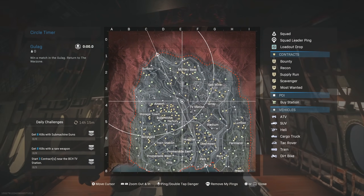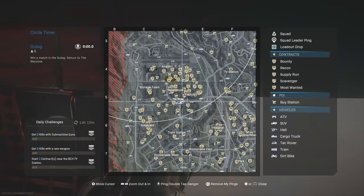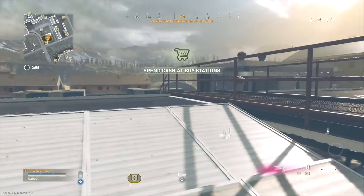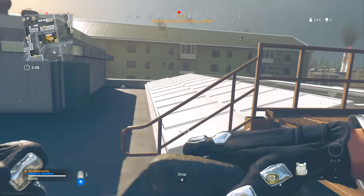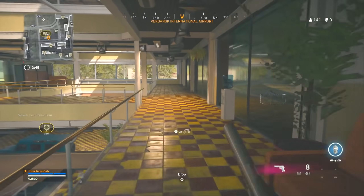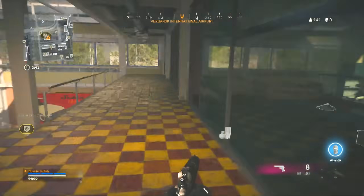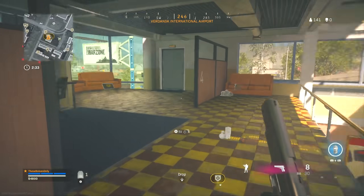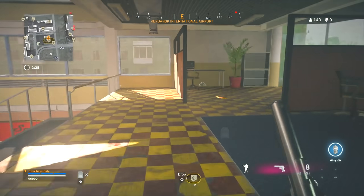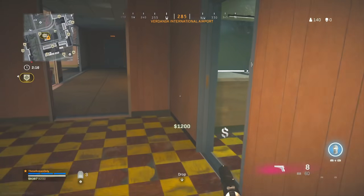All right, where are we landing? Looks like we're going to have to go outside Superstore today. This skin we're going to be checking out today is definitely going to be a problem — I feel like all the tryhards are going to be rocking this skin. We got 2,800 off the roof. I haven't played Warzone in a couple days — sometimes you just need a break. I've been chilling and it just feels so weird. I feel like that's almost any game though — you haven't played for a couple days and it's going to feel off.